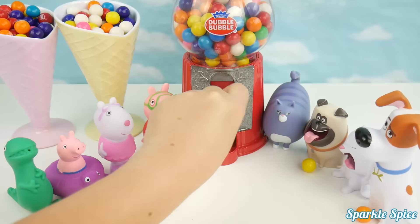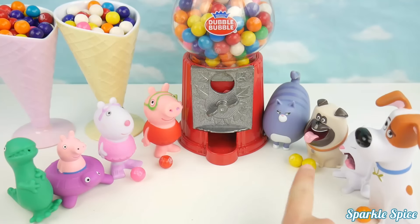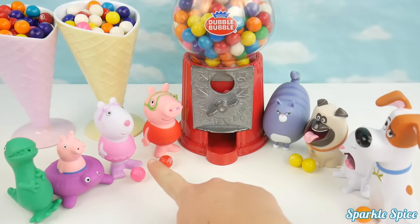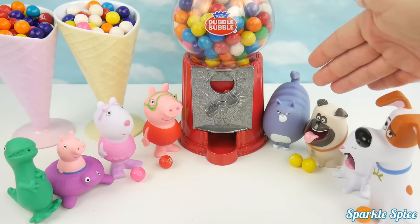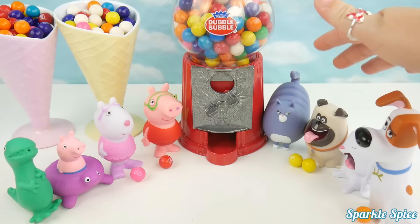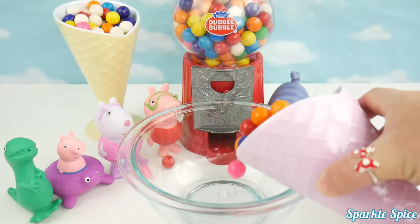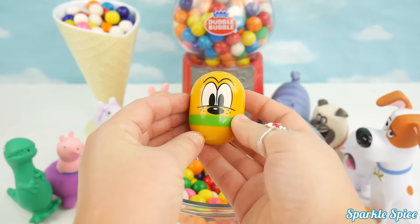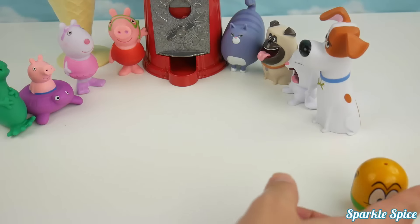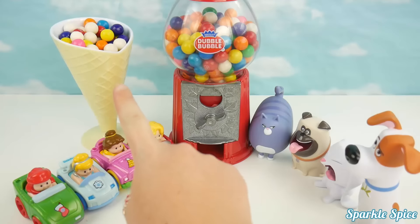Our last coin, coin number five — what color will it be? It's green, that goes in front of Rocky. Now let's count up how many gumballs everybody got. Team Paw Patrol got one, two gumballs. Team Secret Life of Pets has one, two, three — they got three gumballs and they win again. Let's see what surprise they got. We'll dump out these gumballs. Hey, who's that? I see a little fish.